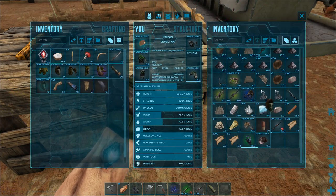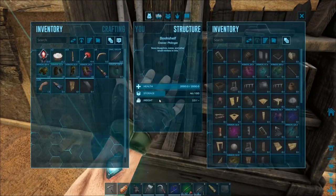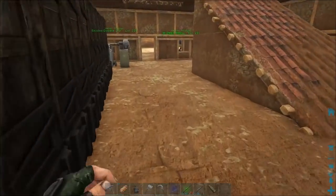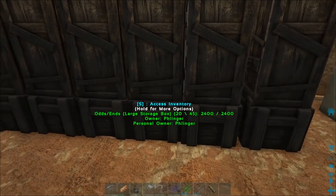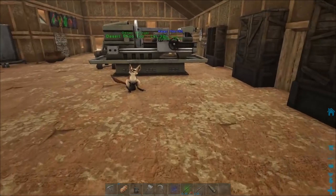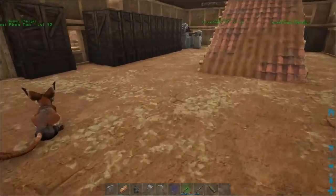I've got a full set of ghillie now. And I made a bookshelf — finally I made a bookshelf. Starting to get a pretty good collection of blueprints. I'm definitely going to have to make some more tranquilizer darts. I've got a bit of gunpowder, so I'm gonna get some more tranquilizer darts going.